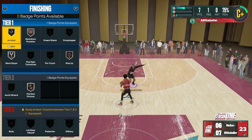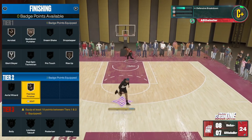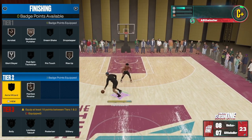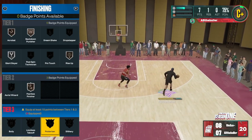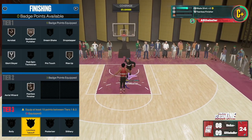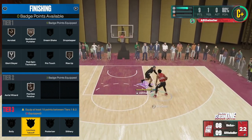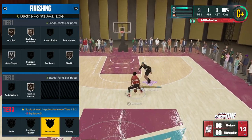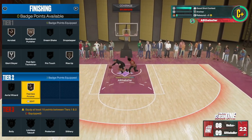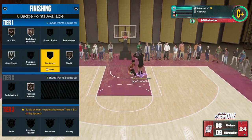Acrobat — if you like playing around and having fun, I would put this on maybe Bronze so you can do jelly layups and stuff like that. But the badges you really need for finishing — some that are essential are Fearless Finisher, Aerial Wizard obviously so you can catch lobs. And if you have a lot of finishing badges, definitely have Posterizer and Limitless Takeoff on the highest tier possible. I would have Limitless Takeoff on at least Gold and Posterizer on at least Gold. If you have around 16 to 18 finishing badges, put those two on and then have Fearless, Aerial Wizard, Giant Slayer, and Rise Up.